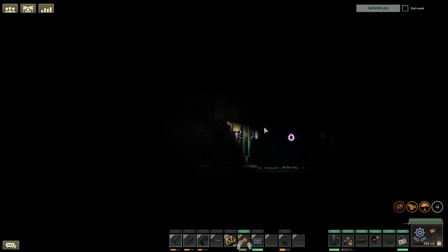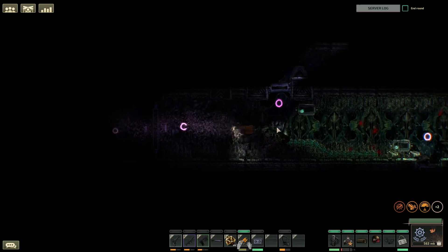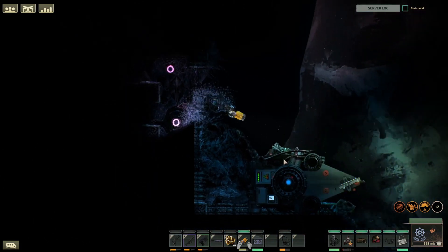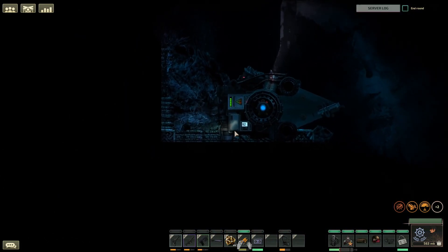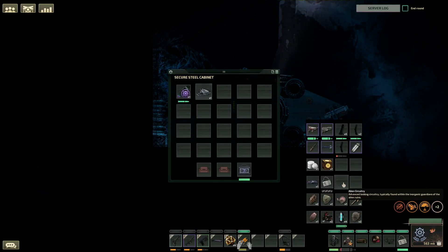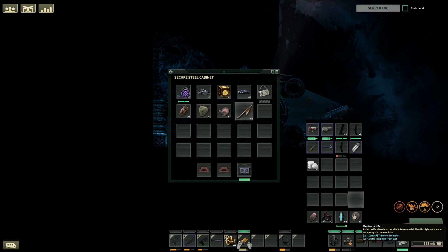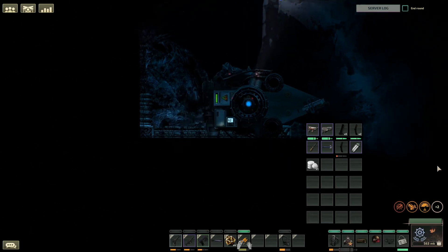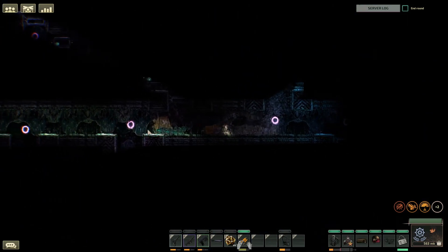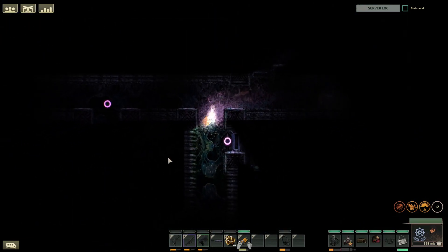There are two containers down here — we haven't gone this way yet. Nothing. Alright, we've got a big room coming up. Nothing. Just two containers. I've loaded a bunch of things onto the shuttle — it's ready to go. Artifact included.